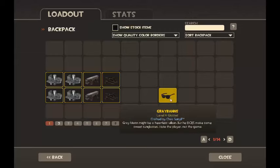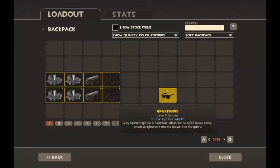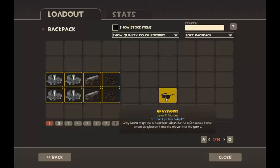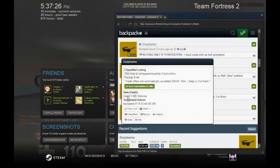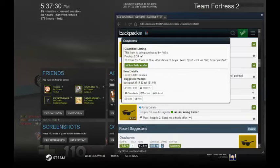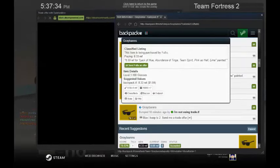I actually bought it at the TF2 Glass for 7.88. The Backpack 30F is worth 8.33 ref. So let's try to sell it. I couldn't find the grade band for 8.33, so the highest buyer bid is AdRef. I'm just gonna trade it for AdRef here.